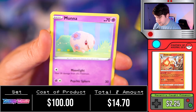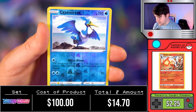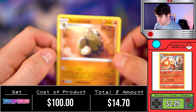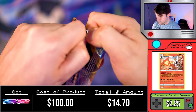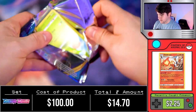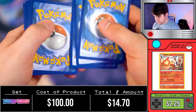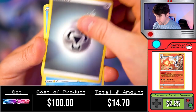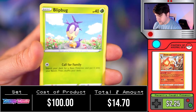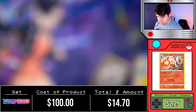Potion, Trainer, Rhydon, Eldegoss, Munna, Snom, Grookey, Shelder, Mawile — we got the Cramorant followed by a Sandy Cobra. Boo! Come on man. Energy, Mantyke, Dottler, Corvusquire, Rosalia, Joltik, Silicobra, Blipbug, Goldeen, Sinistea followed by a non-holo Corviknight. Wow, this is a pretty crap pull.